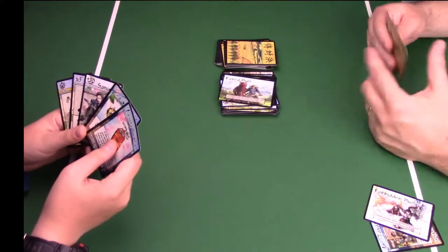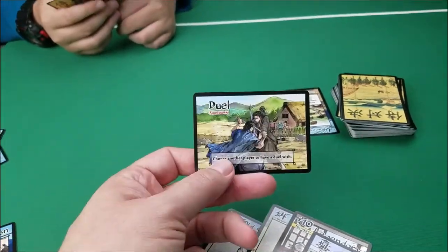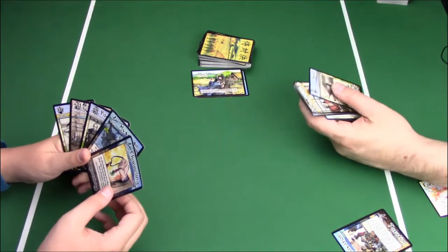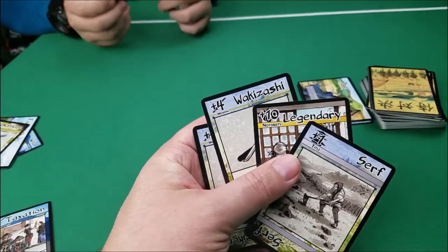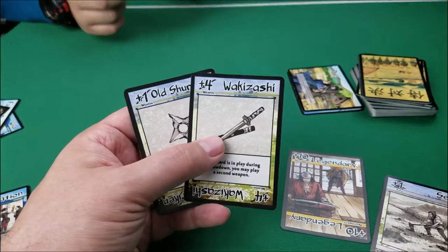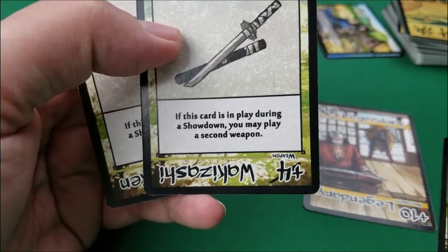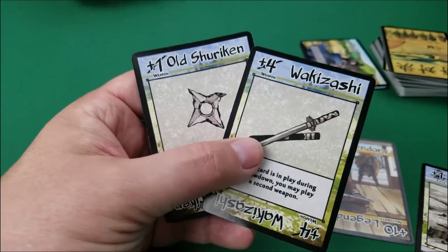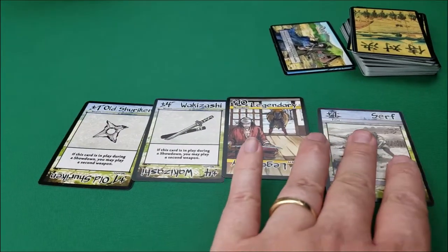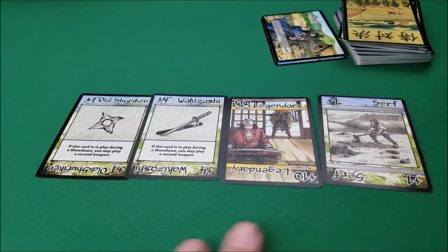So let's say that I'm ready to go and I'm going to throw down with Evan. I'm going to discard this duel card and choose another player to have a duel with — I'm going to have a duel with Evan. I'm going to choose a notoriety, a weapon, and a title. I'll go with the Serf for my title, Legendary for my notoriety, and I've got these two weapons. Typically I'm only allowed to use one, but this sword says if this card is in play during a showdown you may play a second weapon — same with this ninja star. So I'm going to play both of them down. I have 15 plus one, so 16, and I'm ready to take on Evan.